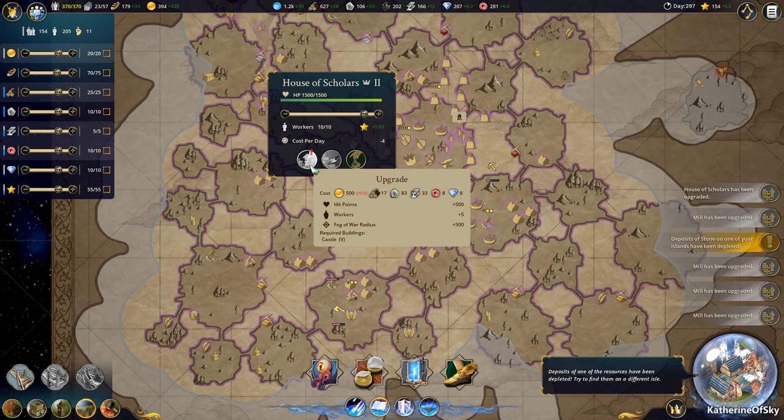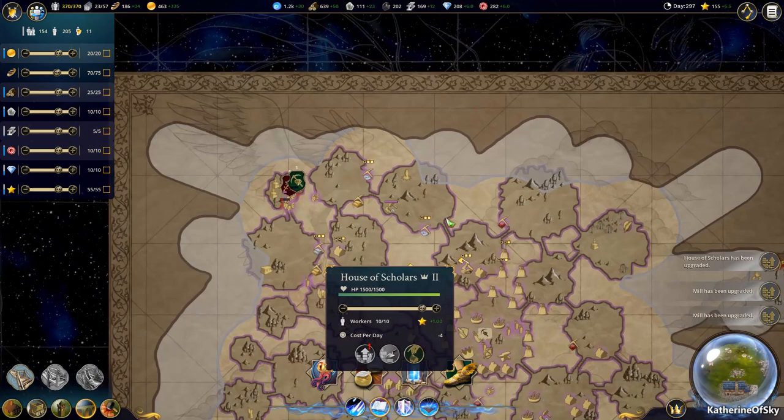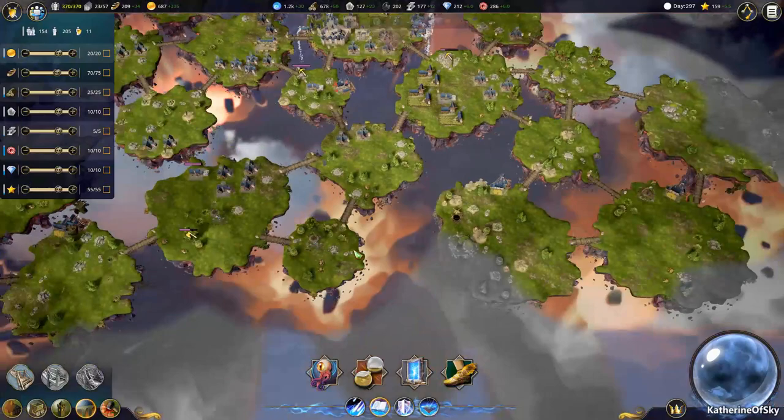There's one more that needs to be upgraded — we need just a little bit more money for that. A stone deposit has been depleted — that's unfortunate. Let's delete that one. Looks like our people deleted those people, which is kind of nice. They're going to go get the chests and then do the geology survey. I probably don't need a geology survey over there.